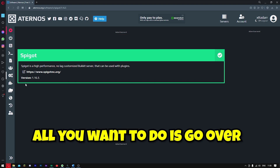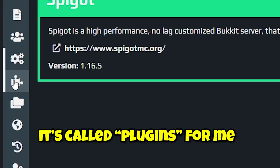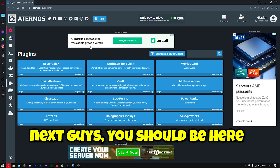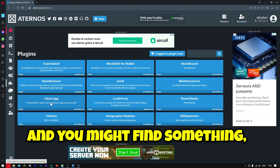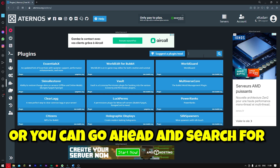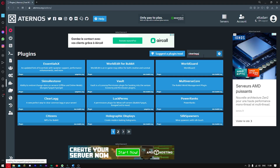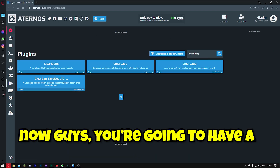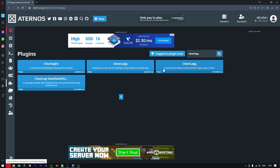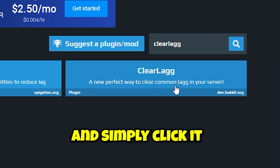Once you've got the tick, go over to this little puzzle icon and simply click it. It's called Plugins for me and it's going to be Cool Plugins for you if you're doing this right. You should be here and you might find something called ClearLag. You can either click it if it's on the front page, or you can search for ClearLag with two G's and click Enter. You're going to have a couple of different options — click the one called ClearLag, a new perfect way to clear common lag in your server, and simply click it.